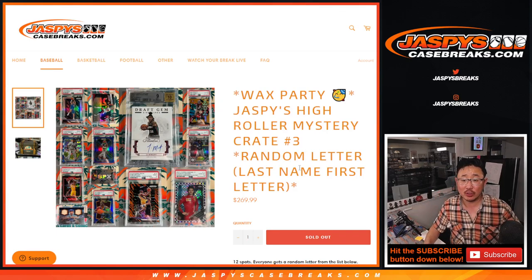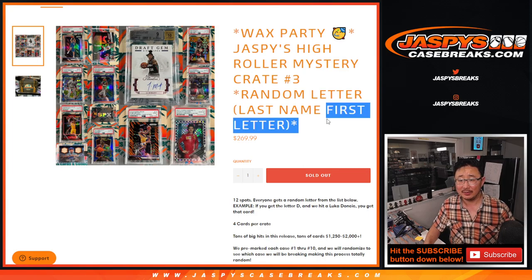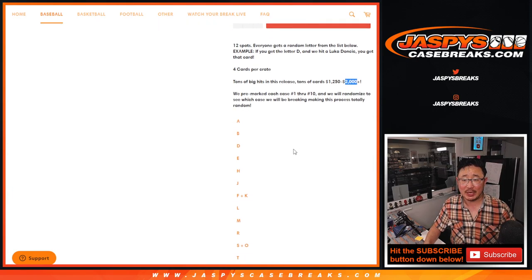Random letter break — first letter of their last name. Four cards per crate. A lot of big hit potential here.